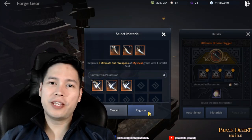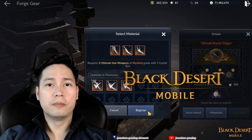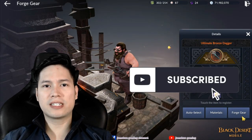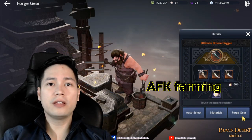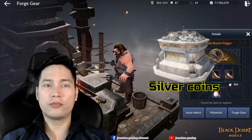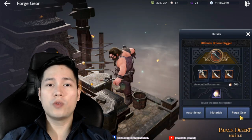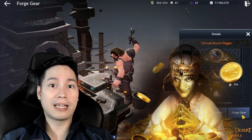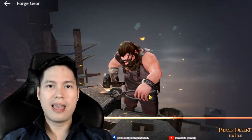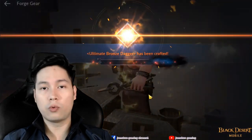Welcome back to another video of Black Desert Mobile. If you're new to the channel please consider subscribing. For the past weeks I have been AFK farming for better gears, silver coins and of course boss stamps. In this video we will try to pull gears from Shakatu with just 16,000 gold coins. How many epic gears or mystical gears do you think we can get?